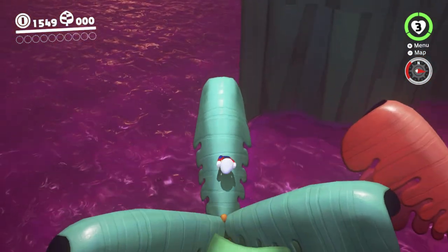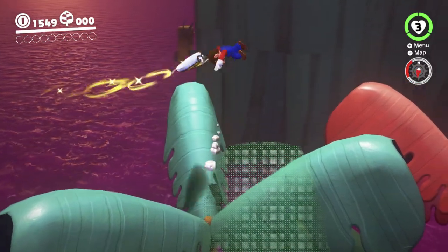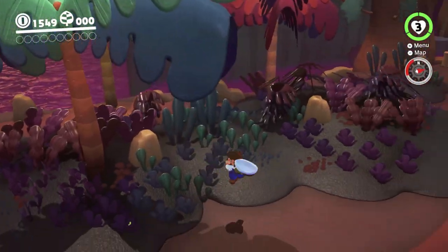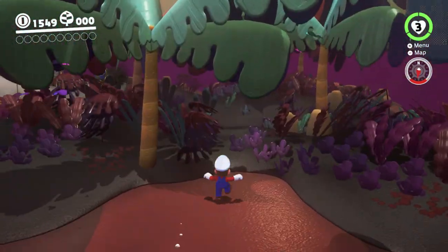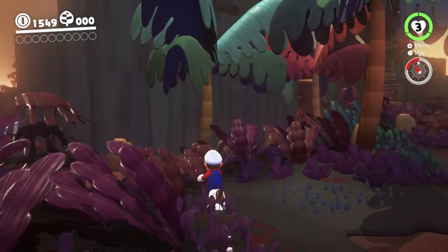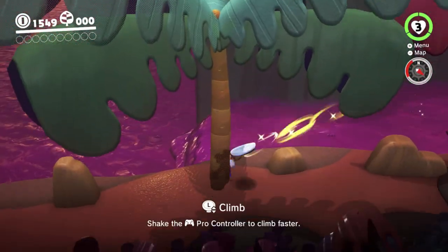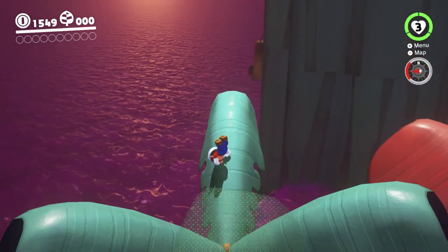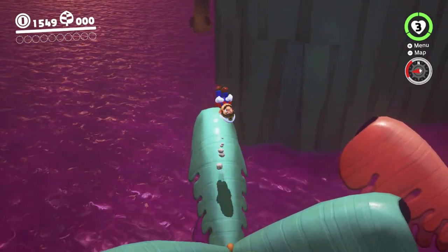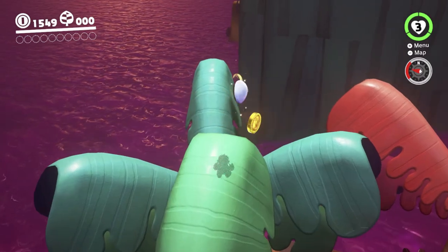Because we're holding ZR, we will slide down this tree if we're not holding up or another direction on the analog stick, so you've got to watch out for that. I think I can get a triple jump that way, but you need a lot more space to do it. The way the tree moves when you jump on it makes it a lot trickier to time than a normal triple jump would be.